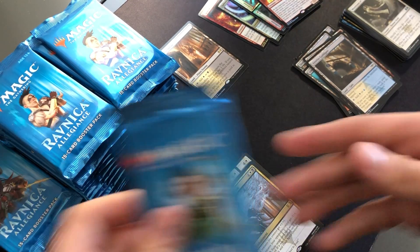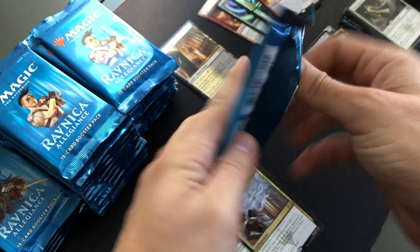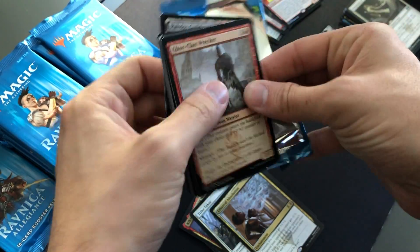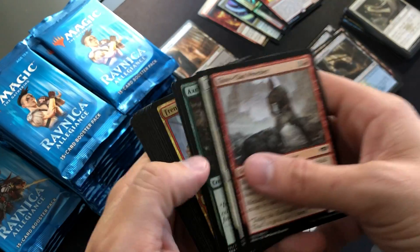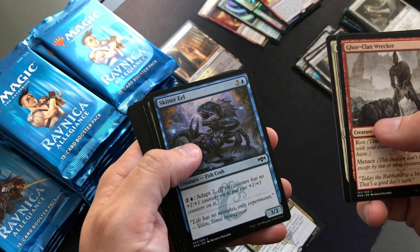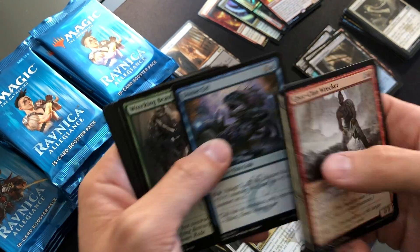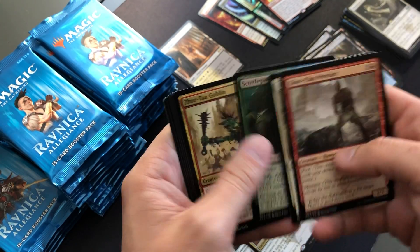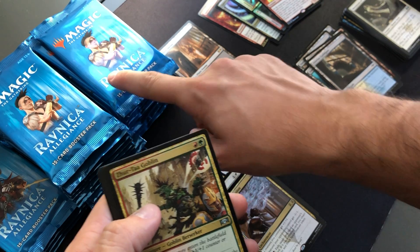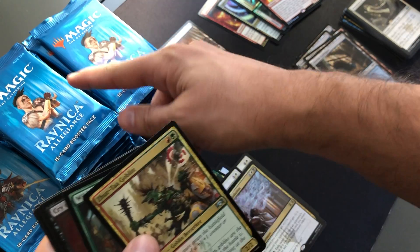So this is pre-Core 2020, so it's 1 in every 67 cards is a foil — like 1 in every 4 packs — whereas the new packs it's 1 in every 3. Chances of us getting another foil rare are higher than normal because it was so high up in the box, and there might be another foil rare somewhere at the bottom. From seeing other patterns opening boxes, your chances of getting a second foil rare are more likely if it falls early in your stacks.